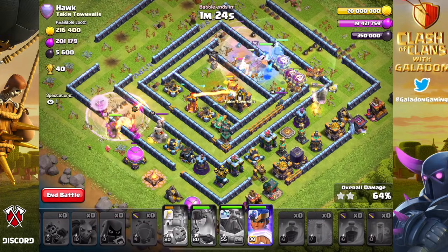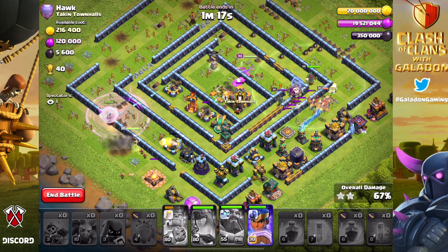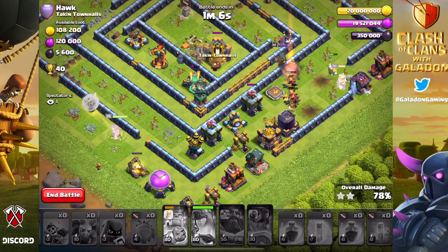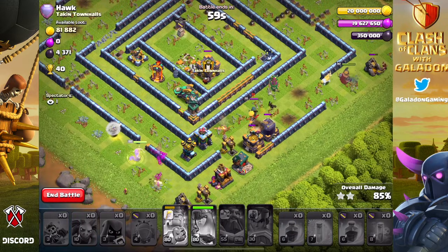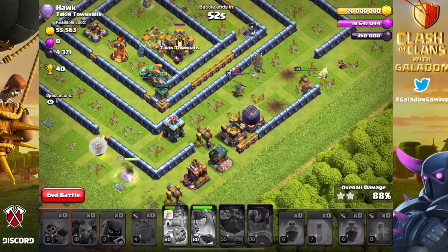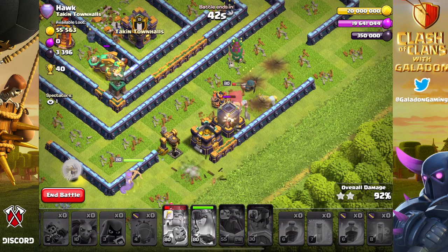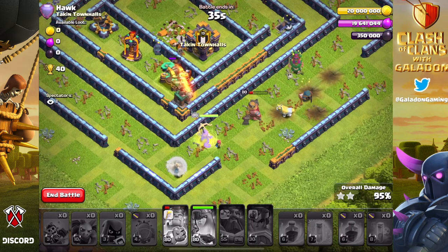The archer queen is still alive. The warden ability on the right-hand side was used to avoid units taking damage from the poison bomb - I think it mostly worked. The king is still alive, a few dragon riders are left, and the heroes on the left are still going. The archer queen has actually gone around the perimeter the entire time - more of a queen walk. We're getting low on time with the scatter shot, inferno tower, and expo left in the core. The unicorn is keeping my king alive, and that could be the difference between a two and a three-star.